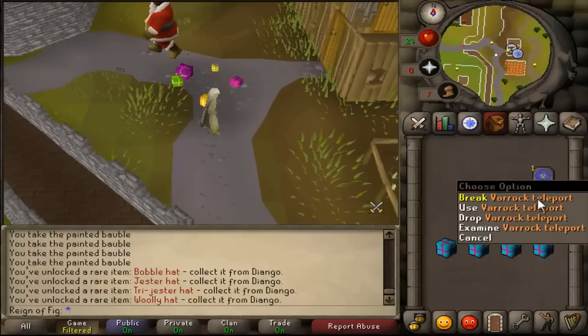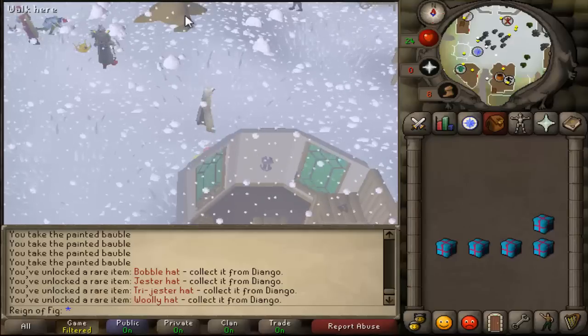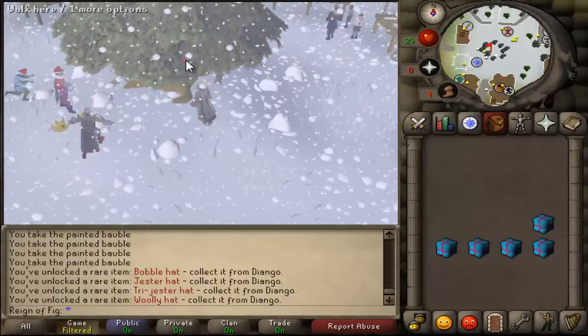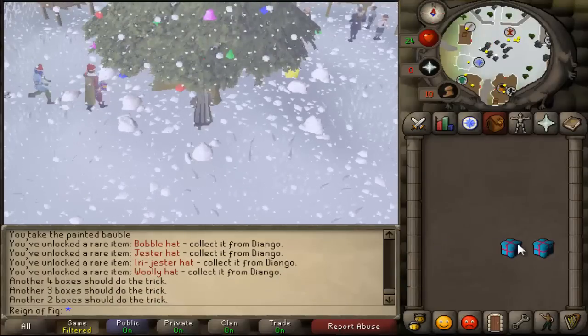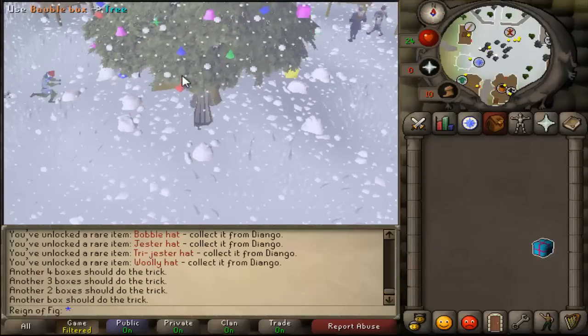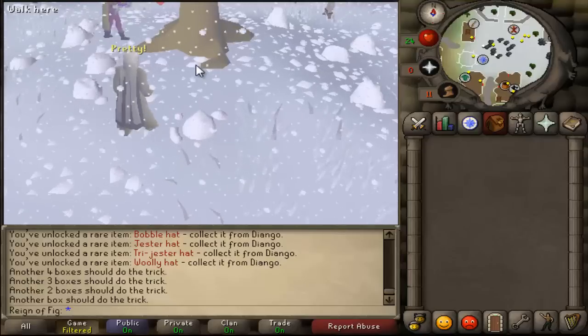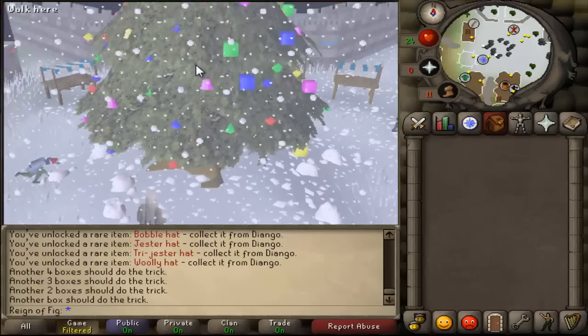So now we want to go to Varrock. Teleport to Varrock. Once you get here you'll see everything is covered in snow. Use your boxes on the tree, and as you use the boxes on the tree you'll see that it gets more decorated. Once you've completed that, you'll go into a little cutscene that'll show you how nicely the tree looks.